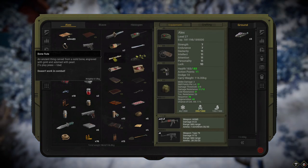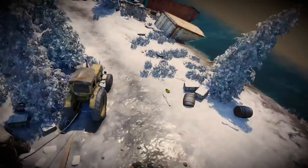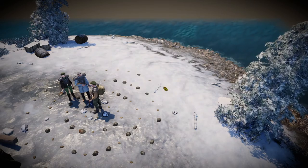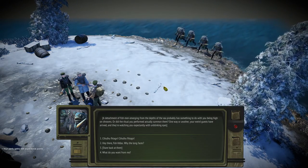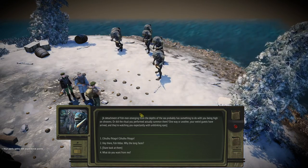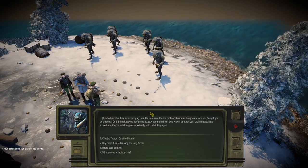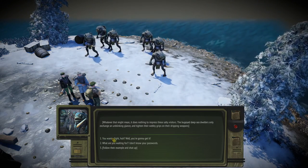Next, I'm gonna play the Bone Flute — press Use. And now the ritual has started. The Little Sea Devil Sea Imps have started to come from the sea, and we have dialogue options. I will choose line number one.